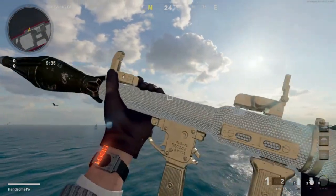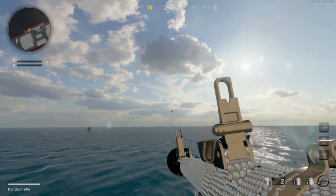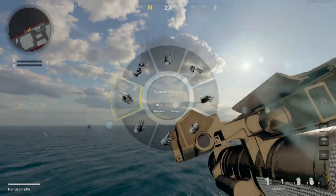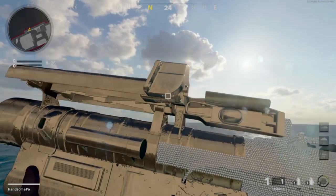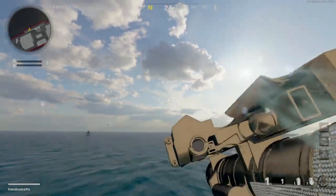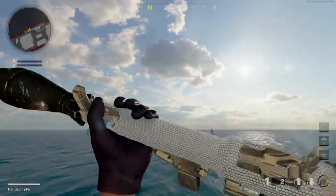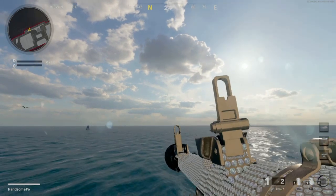What's going on fellas, it's Hansompo here and for today's video I'm going to give you guys a complete guide on how to get both the RPG and the Sigma gold, which will get you diamond rocket launchers. If you guys like the video, remember to like and subscribe because this video took a lot of effort to make. Now let's get on to the commentary.